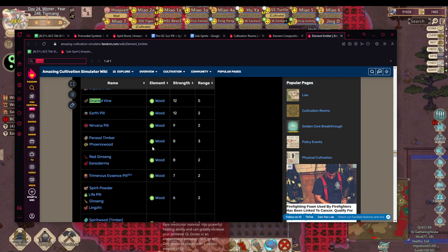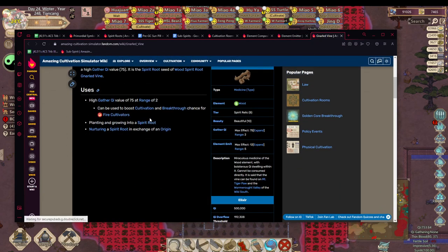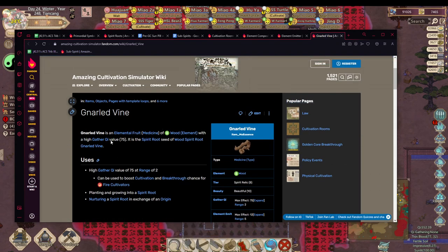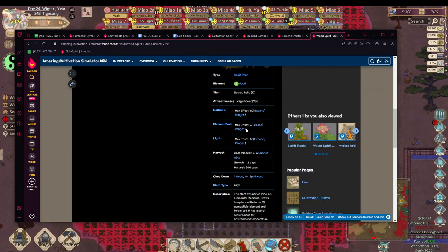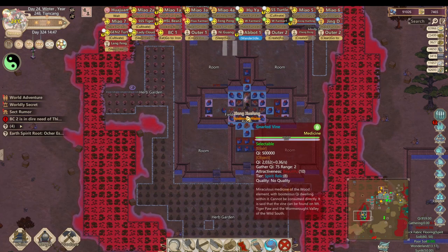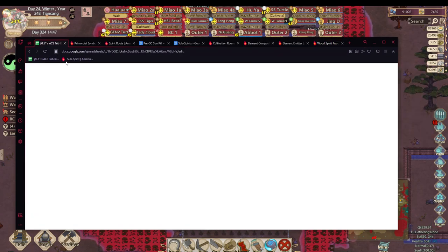So I have 12 for gnarled vine and 8 for phoenix wood bonuses. I need to check the gnaw vine tree's elemental emit since I'm adding the spirit root. Gnarled vine is the elemental fruit — this wood spirit root gnarled vine only has an elemental emit range of 2. That means this elemental emit wouldn't even touch the cushion unless it was directly on top of it, so that's not something to factor in. That simplifies things — it's really just the phoenix wood and the gnarled vine.